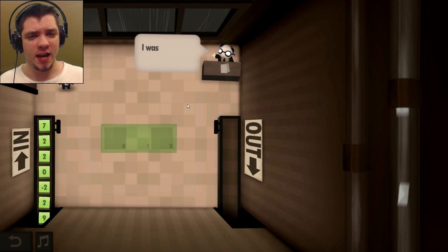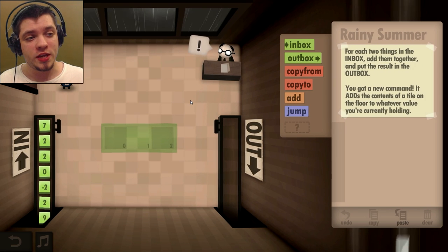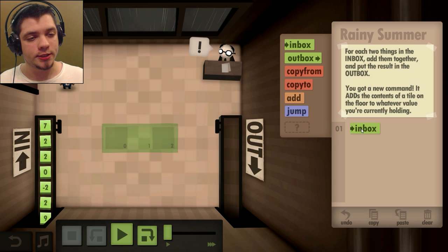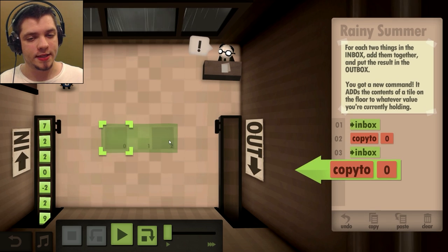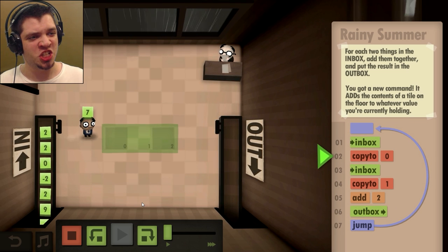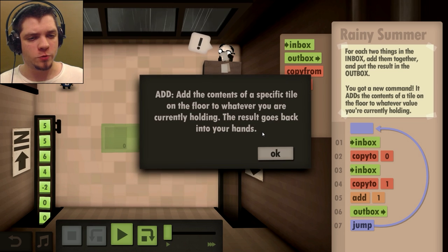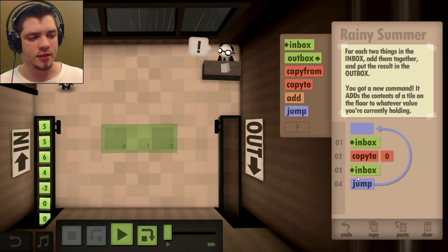Welcome to my personal rain cloud — I was never very good at math since I have only three fingers on each hand. For each two things in the inbox, add them together and put the result in the outbox. You get a new command that adds the contents of a tile on the floor to whatever value you're currently holding. I try going to the inbox, copying to the first tile, then back to inbox, copying to the second — but I get an error: you can't add with an empty tile on the floor.